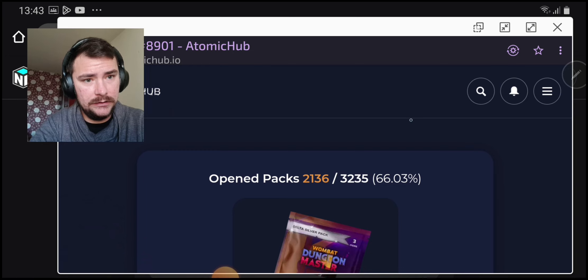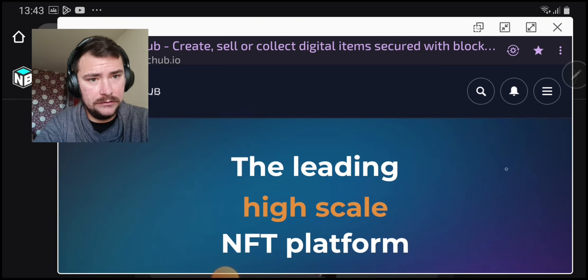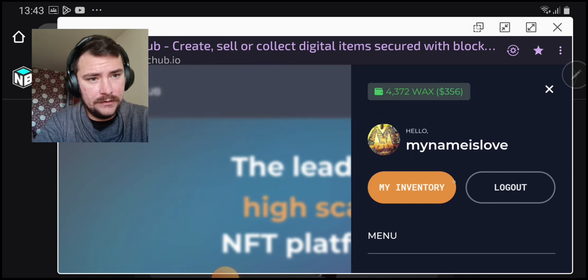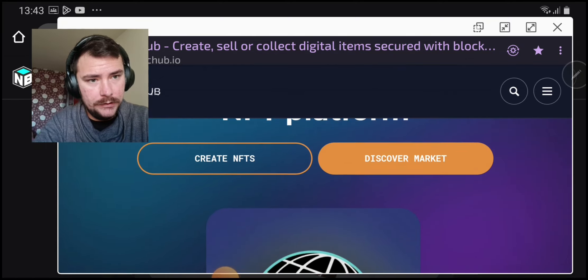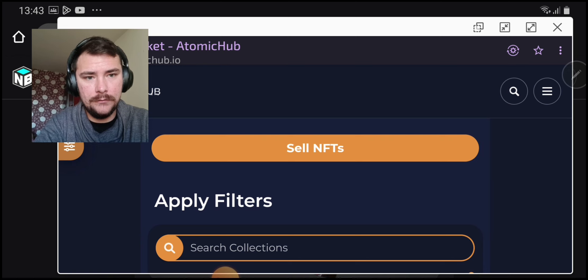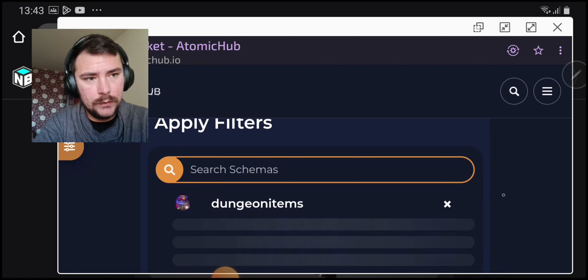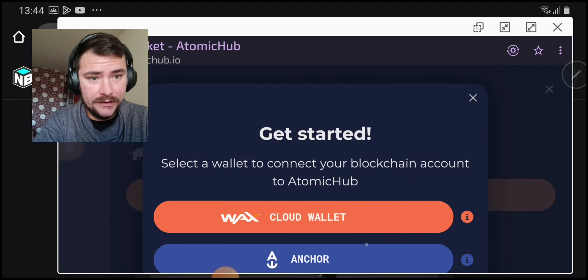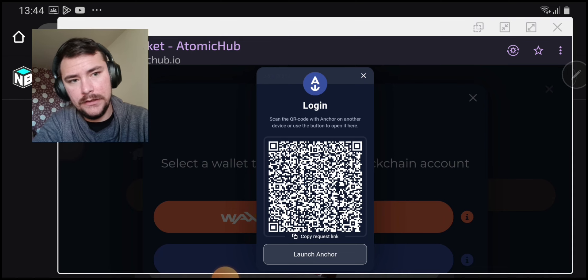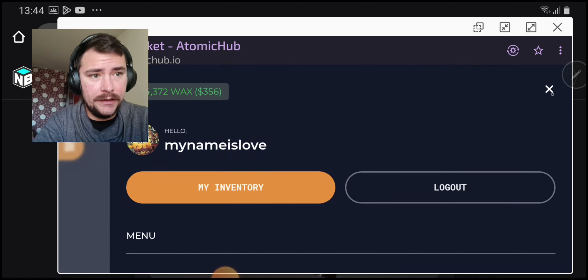This is so bad. Now we have to go back but we can't. Can we do something about this speed? All right, Dungeon items, let's go. Seriously, I have to log in — are you serious?